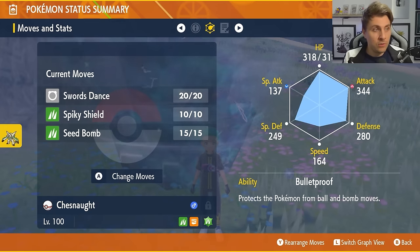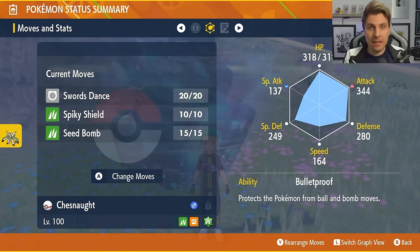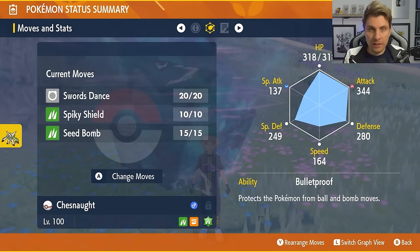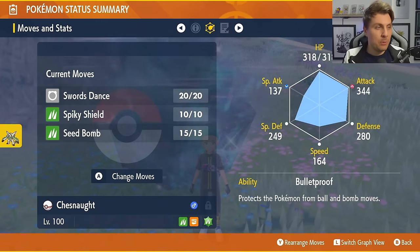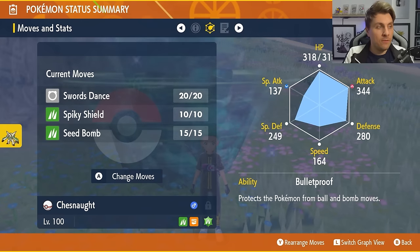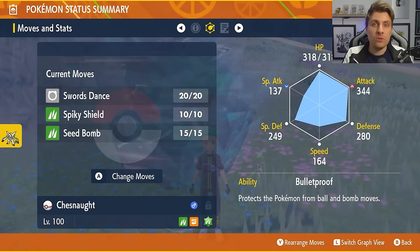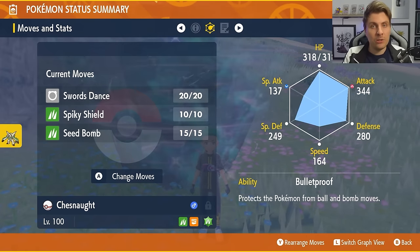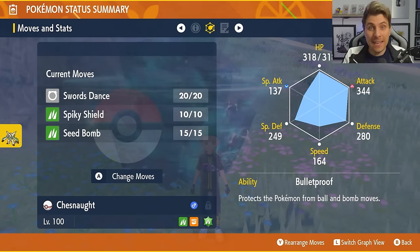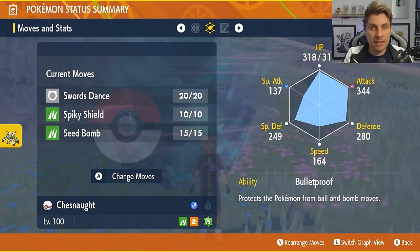The moveset is very straightforward: Swords Dance, Spiky Shield — that is a TM — Seed Bomb as a level-up move, and one additional move. The important thing for this Chesnaught build is the ability Bulletproof. It will give you an immunity to ball and bomb type attacks, so Sludge Bomb being one of them is a key reason why Chesnaught works in this raid. Make sure you do have that hidden ability — it will require an Ability Patch.